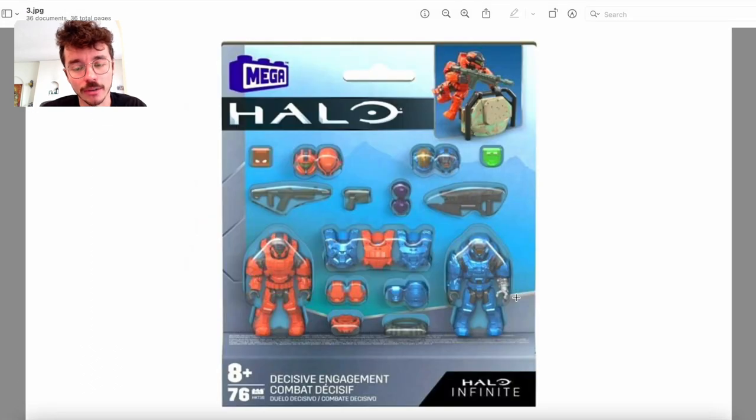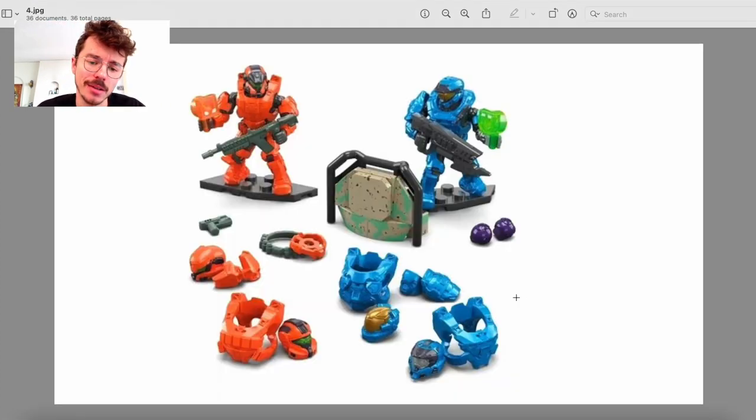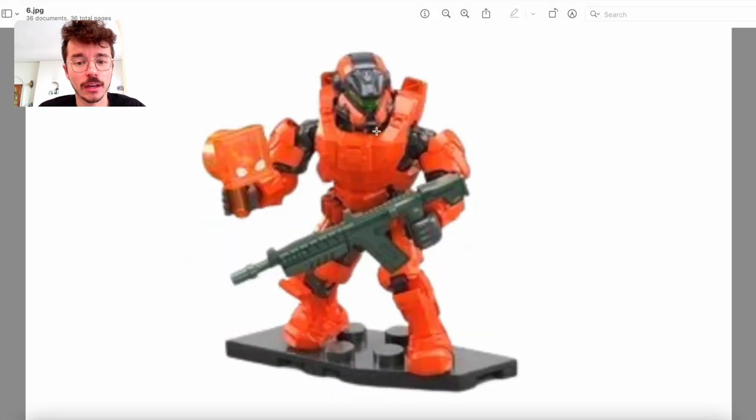The decisive battleground — it's a cool set. The only thing I think it's really missing is a crate or two crates, but that is not a big deal. I do like that barricade a lot. Next we're looking at the Spartan Anubis with Butler — yes, it's definitely Butler.